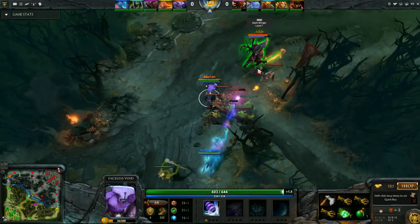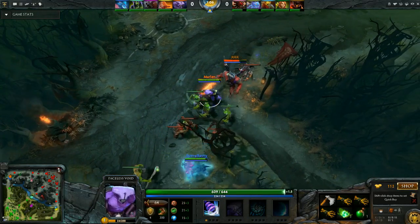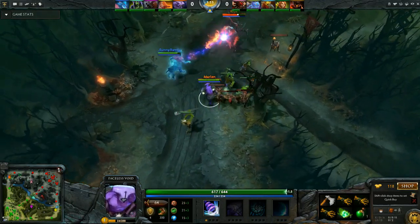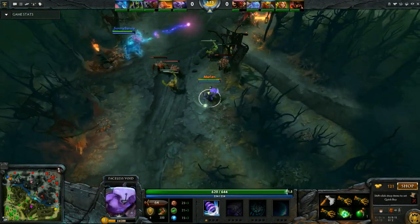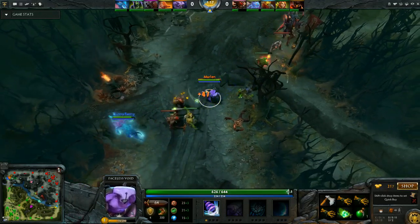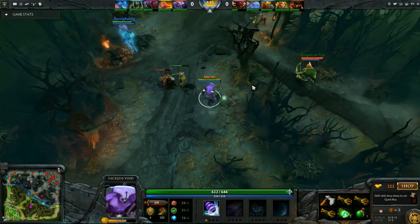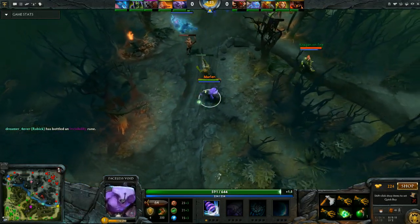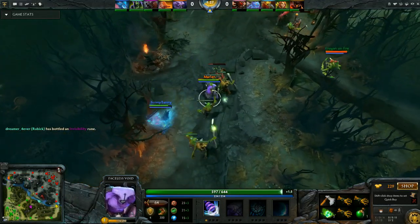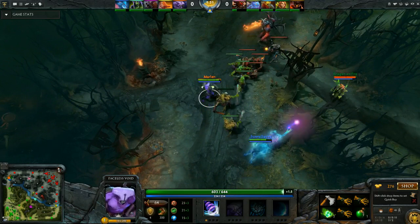His starting strength is pretty good, but agility and intelligence are under the average. That's not the only problem Faceless Void has — he has an extremely poor stat gain: 1.6 strength per level, 2.65 agility, and 1.5 intelligence, whereas the average for agility heroes is 1.9, 2.6, and 1.7. That means his strength and intelligence gain are subpar while his agility gain is barely average, which is not something you want for a carry hero.